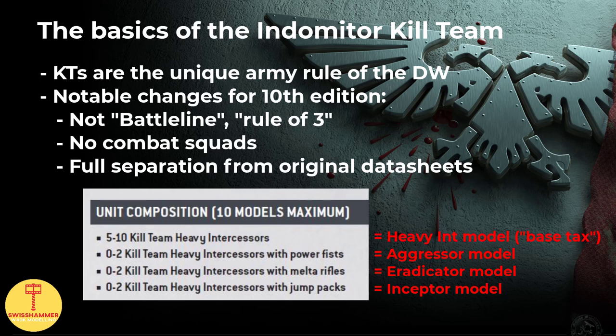For each Kill Team, the individual 5 models are always set in stone, and we can think of these as base costs for being able to then add more powerful datasheets. For the Indometer Kill Team specifically, the initial 5 models are Heavy Intercessors, and we are then able to add 0-2 Aggressors, 0-2 Inceptors, or 0-2 Eradicator models. Importantly, Kill Teams now have their own datasheet, meaning that no keywords, abilities, or anything like that carries over from the original datasheets. This is further represented by GW referring to all models as Heavy Intercessors with different wargear in the case of the Indometer Kill Team, which can be very confusing for anyone not familiar with these specific models.